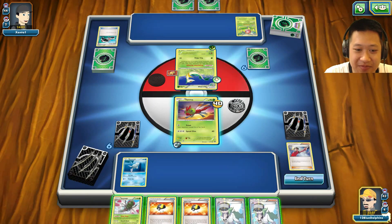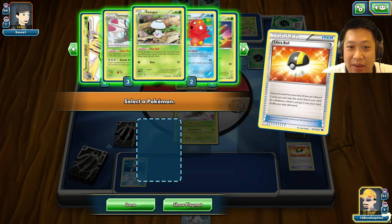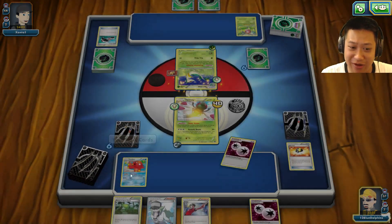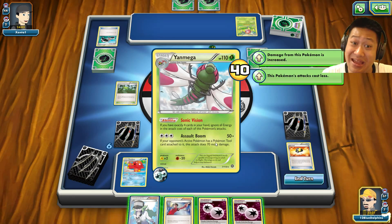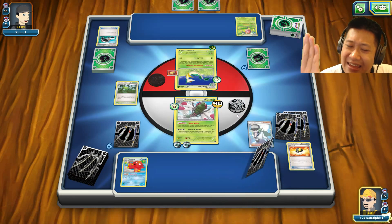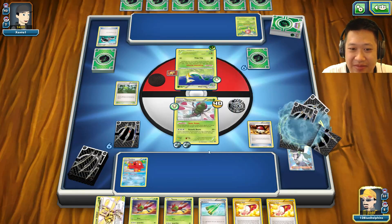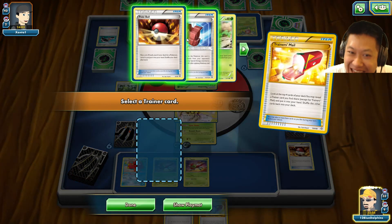I evolve Yanmega and grab Octillery for more net draw. As a Grass Pokémon, Ariados can only poison Octillery. I send out the right attacker and toss the N to set up free attacks whenever I want. I then evolve to Yanmega BREAK and with all the energy conditions met, I decide to just be reckless and play everything down to take advantage of the situation.